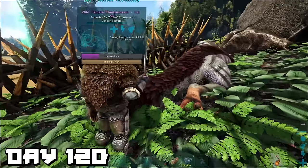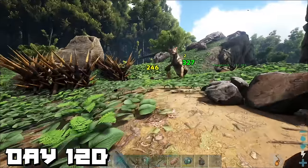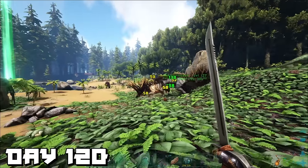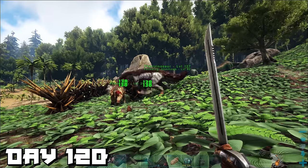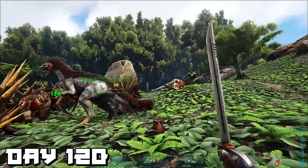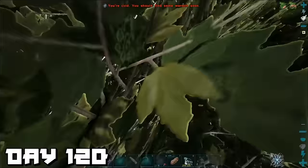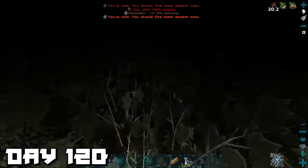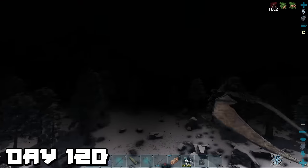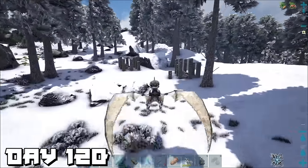The therizino was ready to be tamed, but just before hitting 100% we got attacked by some chalicotheres. Just in the nick of time our therizino came out and backed us up — light work. We put her in a cryopod and headed back to base, but flying a little low I got clipped by a scare — a slight inconvenience. And I almost forgot about my two megatheriums — both were ready to be tamed; we named the first one Peanut Butter.